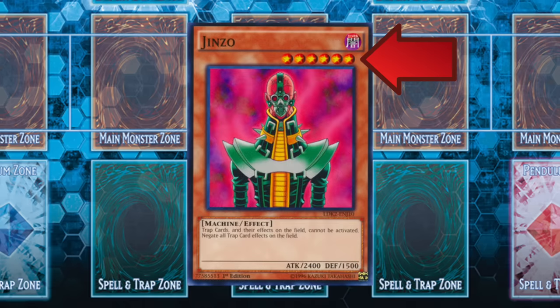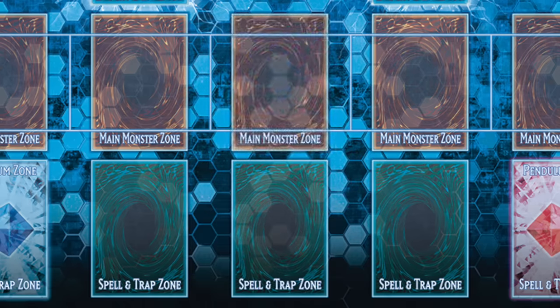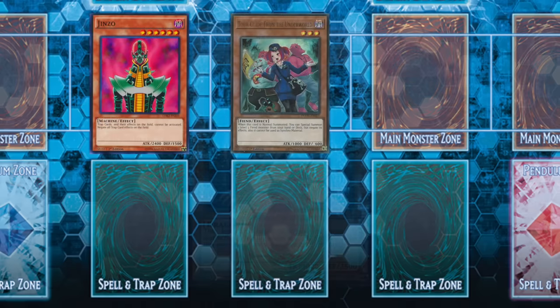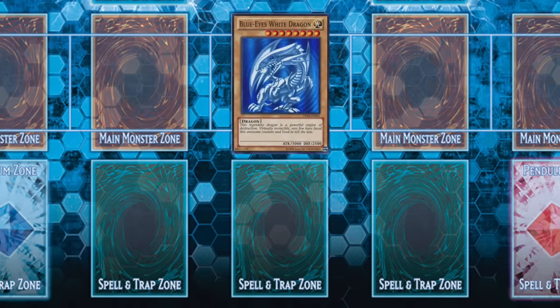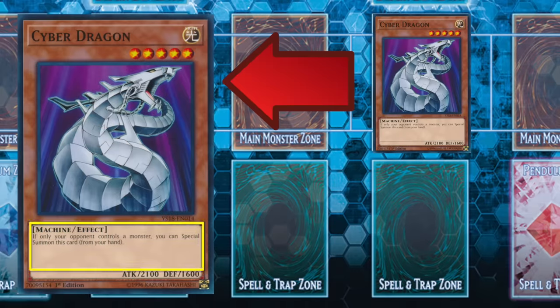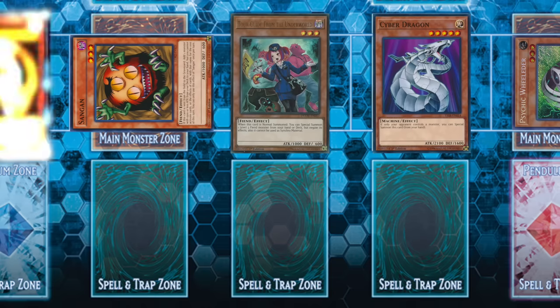If you have a monster that's level five or six, it requires you to tribute another monster you already have on the field to summon it. If it's level seven or higher, it requires two monsters to be tributed instead of one, unless otherwise stated. Keep in mind that tributing counts as your normal summon. A lot of monsters can also be special summoned, which can be performed in addition to your normal summon, and special summoning doesn't have any restrictions on how many times it can be performed unless a card says otherwise.